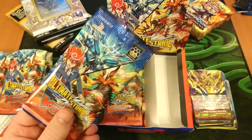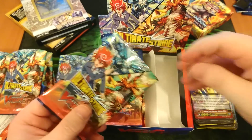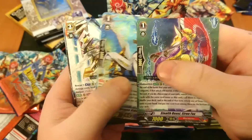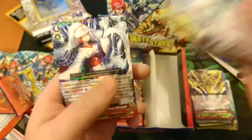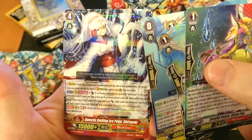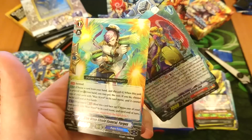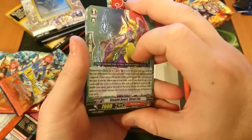All right, this is pack number eight — this is gonna do it, the last pack for this video. I'm gonna split off the other eight packs into the next video and post that very, very soon. Mecha Instructor, Sweetie Smiling, Ace Petal — another fantastic looking card. And then at the end we've got the Blue Wave Shield General. That's about a $2 card right there — I knew I recognized that from seeing it on the list.